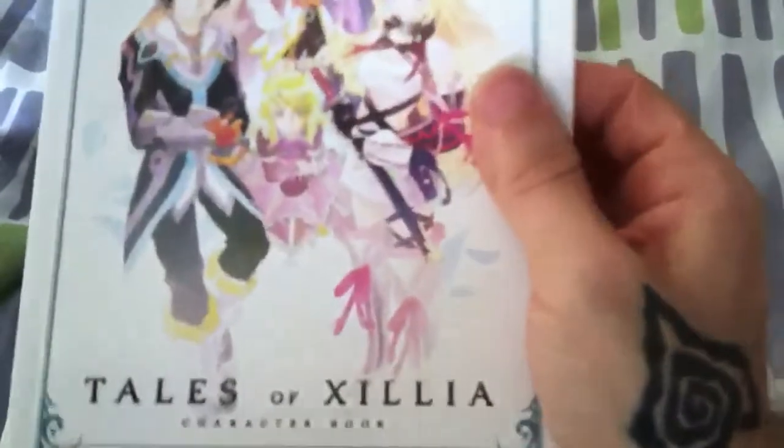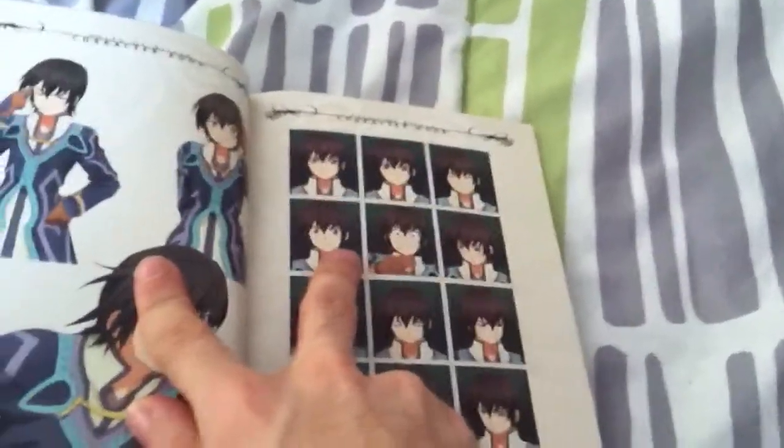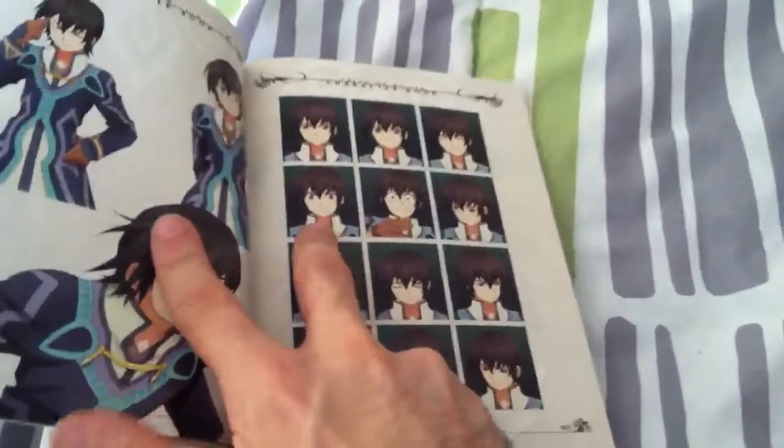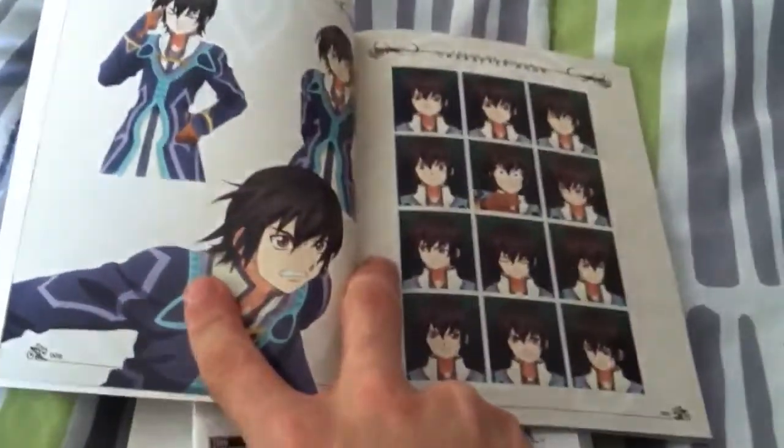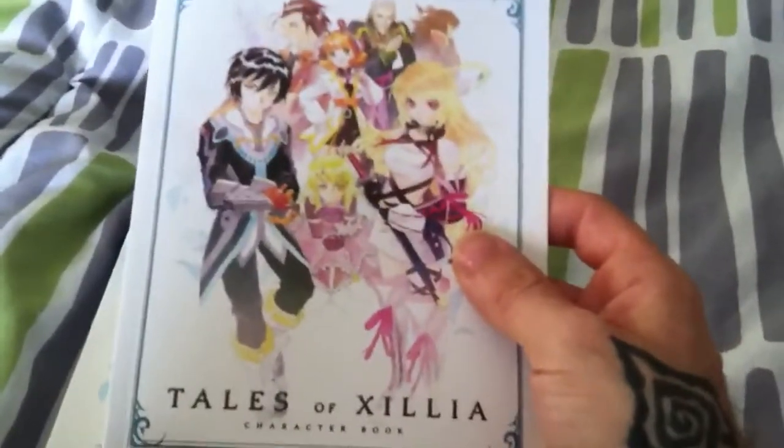So we got this character book. It's kind of like the art book, but it's not as large. It just has the profile pictures. If you've ever played a Tales game before, there are these skits where it shows a little graphic of the character while they're talking. So it shows artwork on the left and then the character portraits on the right for all the characters in the game. It's not very thick, but it's still something cool to have, especially since I love the artwork of the characters in the Tales games.